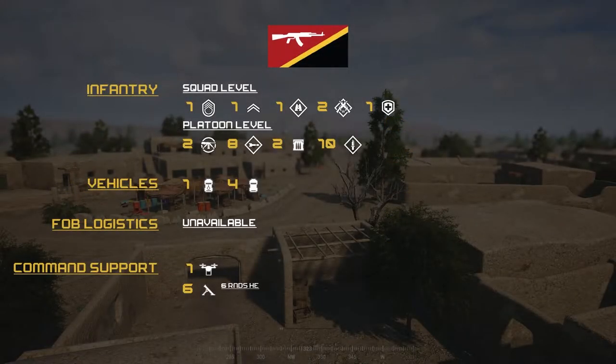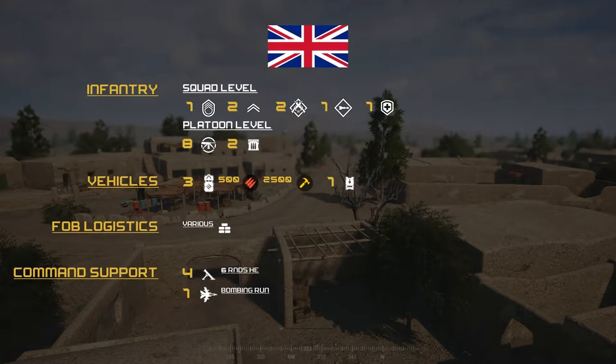For the INS team loadout, squad level is one SL, one FTL, one scout, two ARs, one medic. Platoon level is two MGs, eight LATs, two ammo bearers, and ten raiders. Vehicles consist of one armored Dishka techie and four trans techies, five logistics, one drone, and when conditions are met they have six 81-millimeter mortar barrages of six rounds.